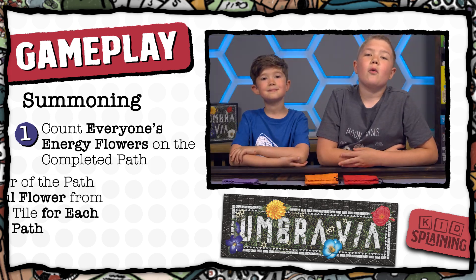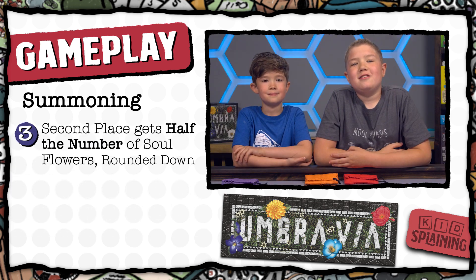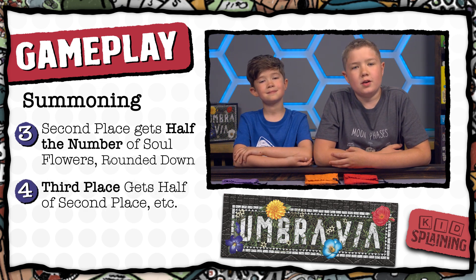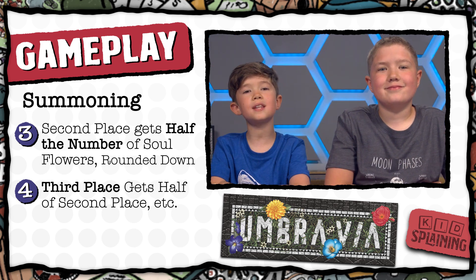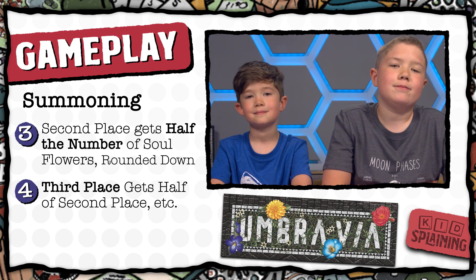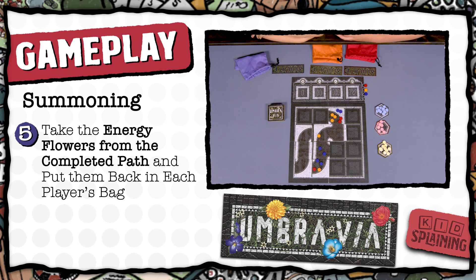Whoever wins the path gets one soul flower for each tile on the path — in this case, that's three soul flowers. They take those from their soul tile and add them to the bag. Whoever is ranked second gets half the number of soul flowers that the winner got, rounded down. So since the winner got three, second place gets one. And third place gets zero, since half of one rounded down is zero. If there's a tie, both tied players get the full reward they would get. So if two people tied for first on a four-tile path, they would both get four soul flowers. The next person would be treated like third place, since there were two people ahead of them. After everyone gets their soul flowers, everyone takes their energy flowers from the completed path only and puts them back in their bags, then discard the tiles from the completed path.